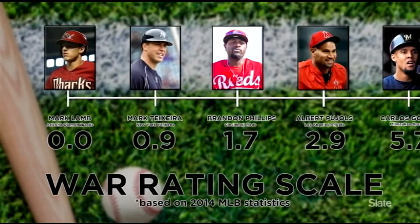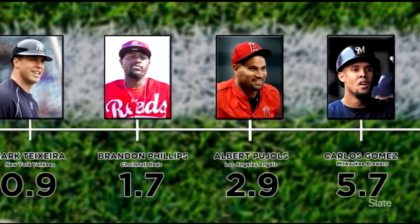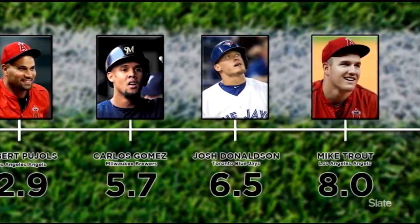The WAR rating scale is measured on the basis of wins contributed to a team. The base level, usually representing a low-caliber player, starts at zero wins contributed during a 162-game season. The top-ranked players in the league — the superstars — usually have a WAR of six or higher.